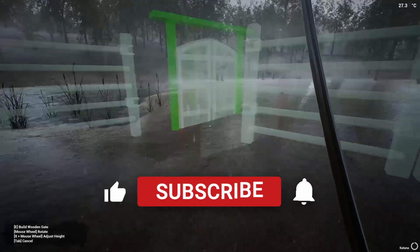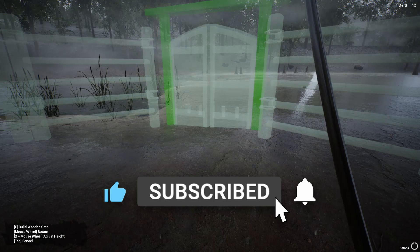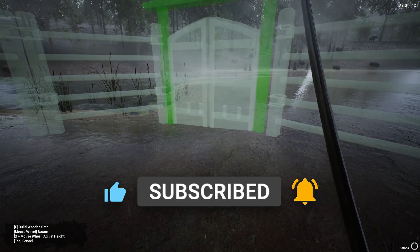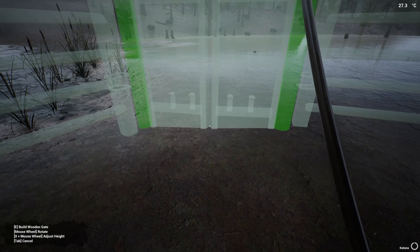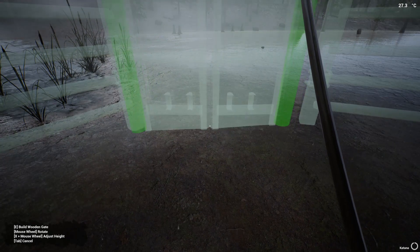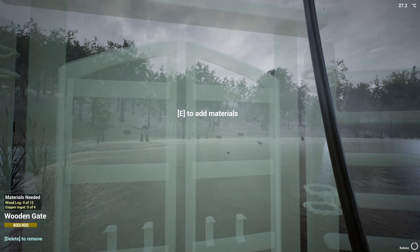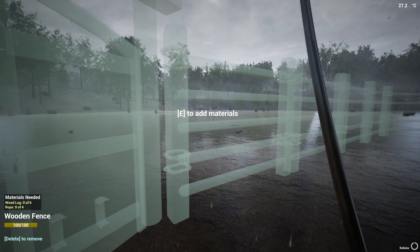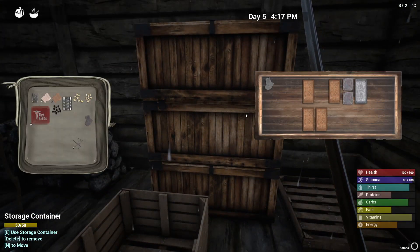Oh, there it is. Bye-bye. That looks like it's... Maybe. She'll be right, mate. So the gate takes four copper ingots and twelve logs, and each of these takes six logs and four rope. Let's get to making rope.